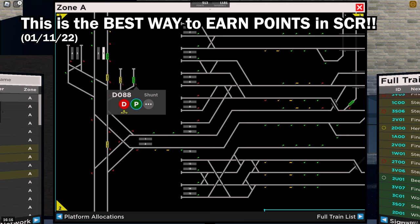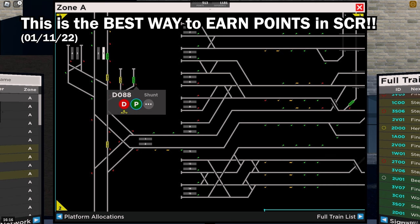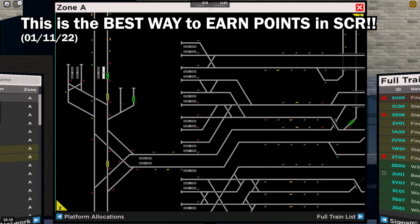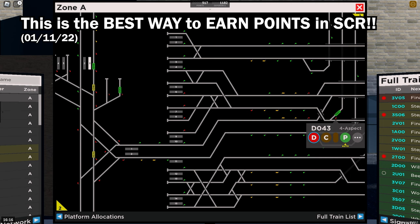The final method is signaling. At the moment, this is the best way to earn points in Stafford County Railway, with the possibility of earning 32 points a minute. We've already done a video on this, but in short: if you're on a full desk of Zone A or Zone F with 29 drivers, there's a point multiplier in the game which allows you to get the 32 points per minute — probably the best way to earn points right now.